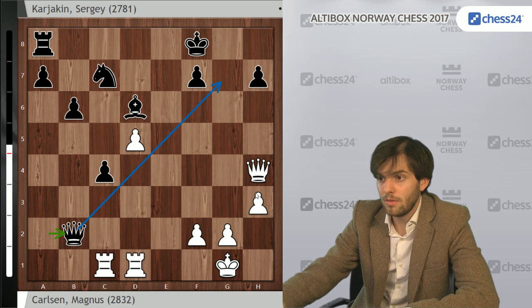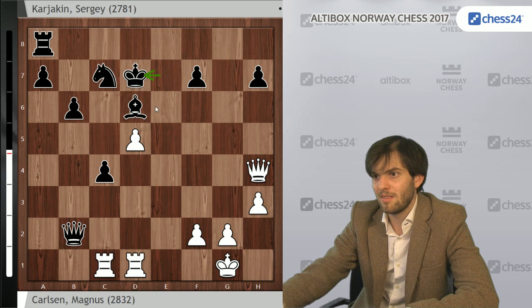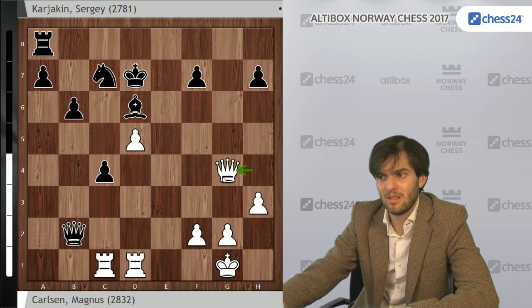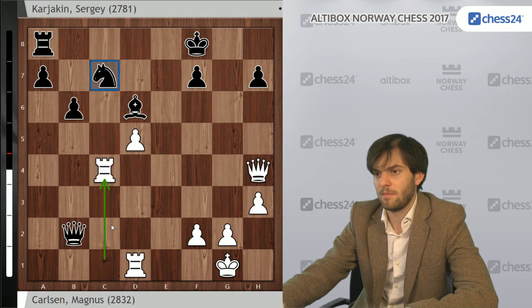Instead, Qb2 was the move. Here it was probably possible to repeat moves — Qh6, Qh4, because Kd7, Qg4 doesn't really achieve a lot. But Magnus — I'm not sure if he saw it or not, but if he saw it I'm pretty sure he wouldn't have chosen it. He decided to take on c4, most natural move. Nd8 — now trying to safeguard the king a bit. Ra1 — excellent move, inviting the last piece to the battle.